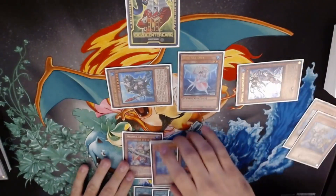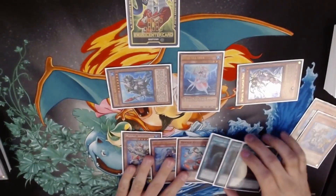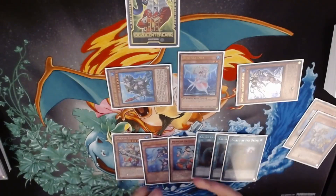So you have six cards in hand. I'll just use these Called by the Graves to represent blanks — it doesn't matter what these cards are.